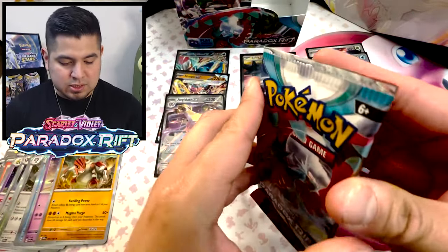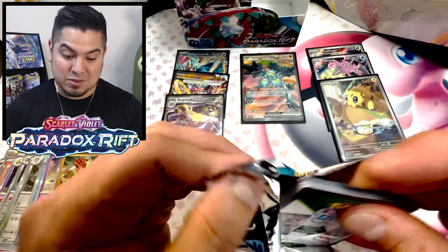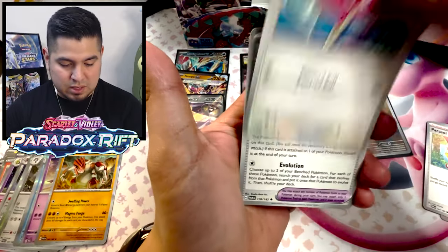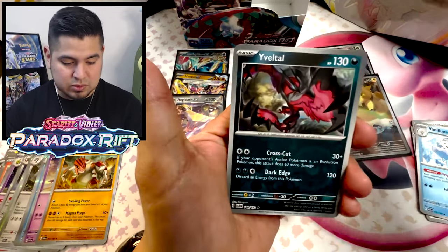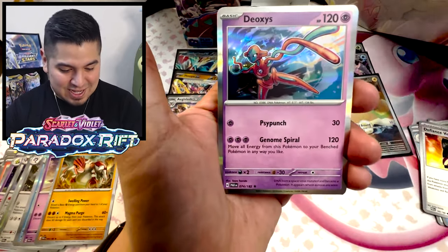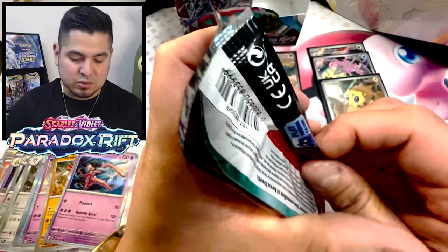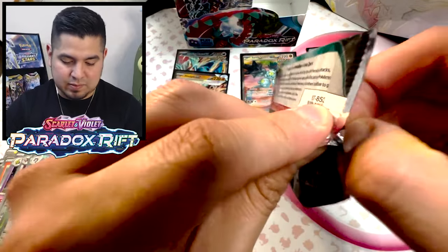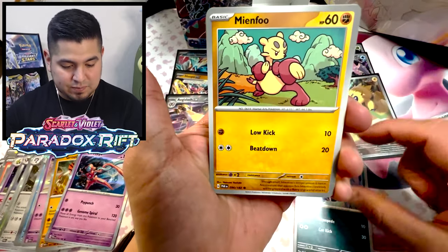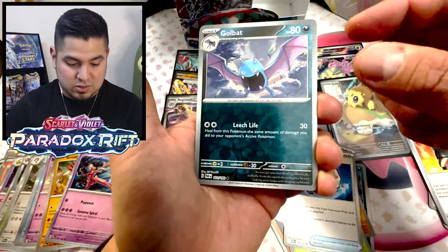We are at seven hits so far. If the left side has the same amount of hits, this box was stacked — we still need an SIR. Parasol Lady full art trainer! We're definitely needing another one. Reverse Sasha, and is that Deoxys in this set? I did a good job not paying attention to what's in this set. Some distributors release cards early, some don't — it is what it is. Crobat reverse, Charcadet reverse, Chi-Yu.